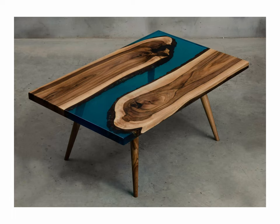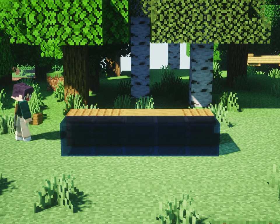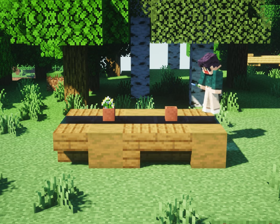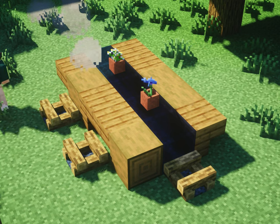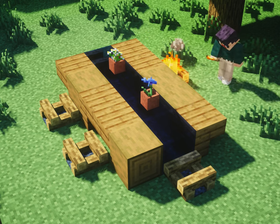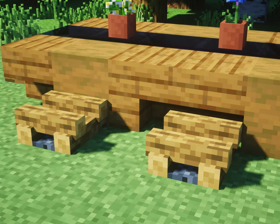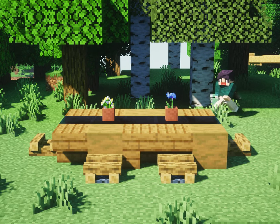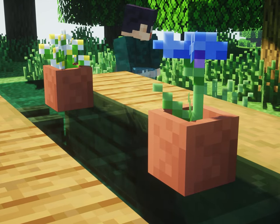The third build will be another table, but this time it's going to be a resin table. All you need is any wood blocks of your liking and blue stained glass. The blue stained glass in this build may look too dark if you're using a shader. So if you're using a shader like Zeus, for instance, you can use cyan stained glass for a better color and lighting — it depends on what shaders you're using.